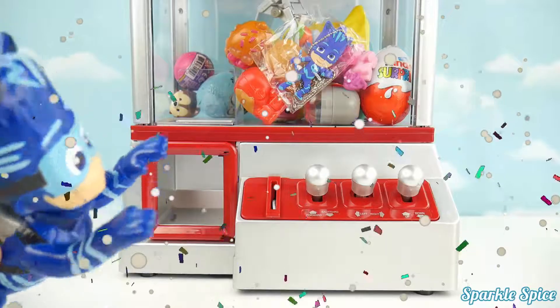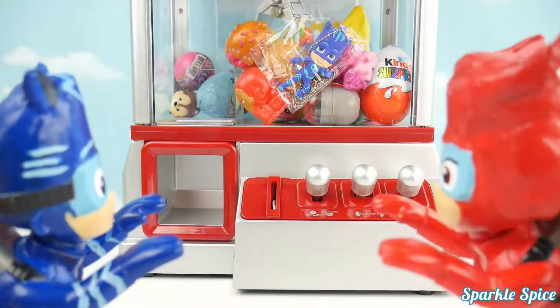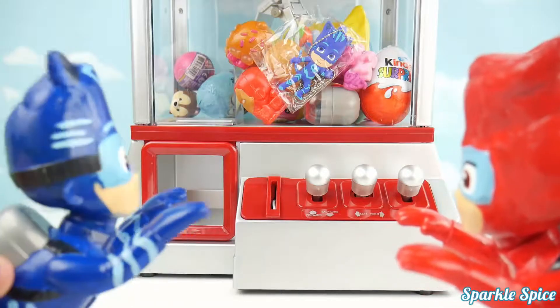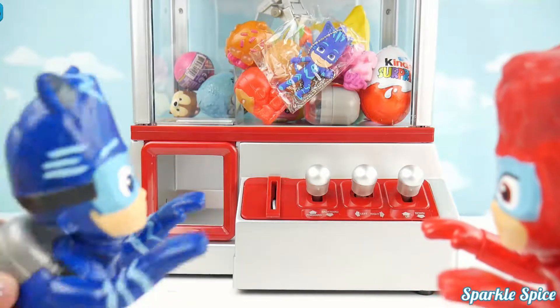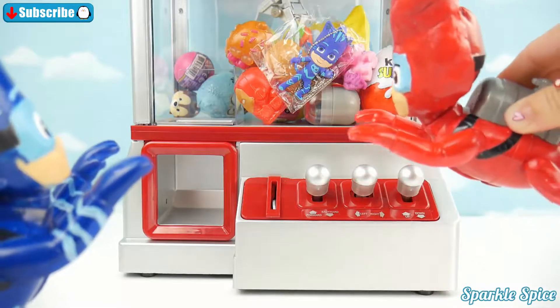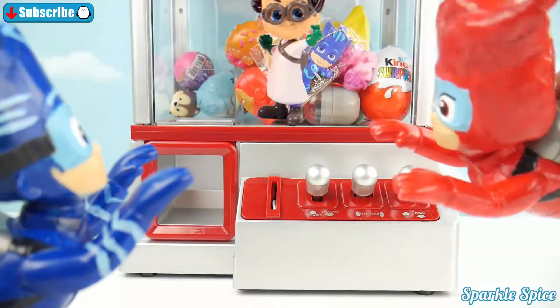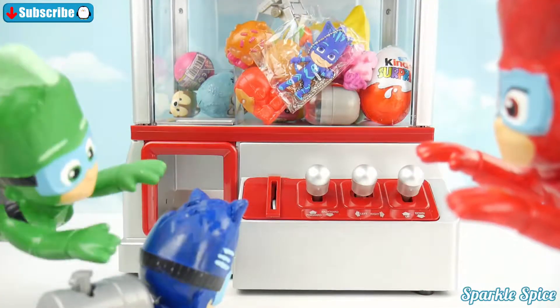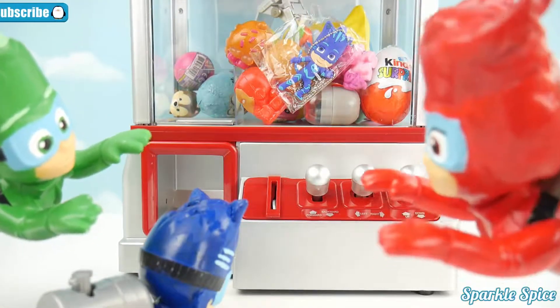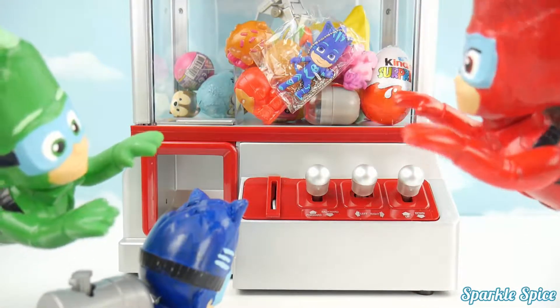Is this a claw machine? That looks so cool! Hey, what did you find, Catboy? I found a claw machine! Isn't this so neat? Yeah, but whoa! What do I see in there? I think Romeo's trapped a Catboy inside of this claw machine! Hey, what's going on, you guys? We found this claw machine, and we see that Catboy is trapped in there by Romeo!